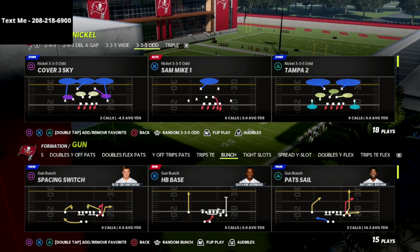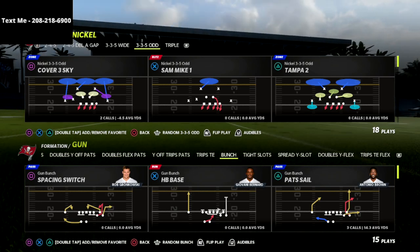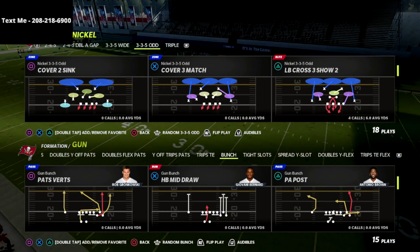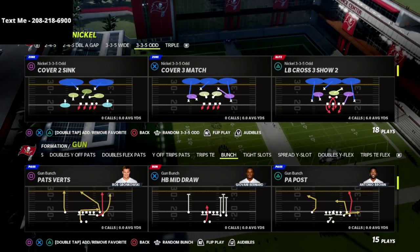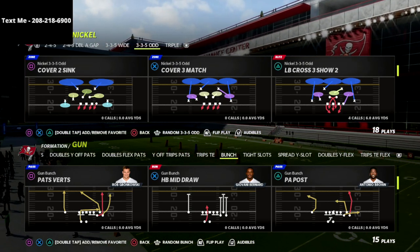I have been in the lab non-stop since Madden 22 came out and I think I finally figured out a way to run the LB Cross 3 Show 2 out of the Nickel 3-3-5 Odd to the point that I believe it's the best blitz in the game. I'm going to give you four different ways to run this pressure.